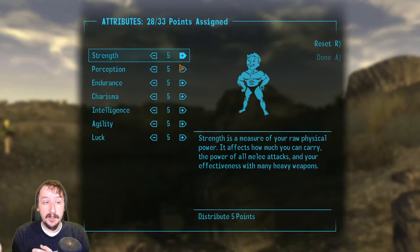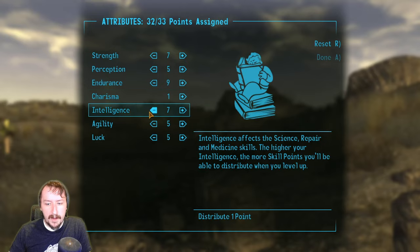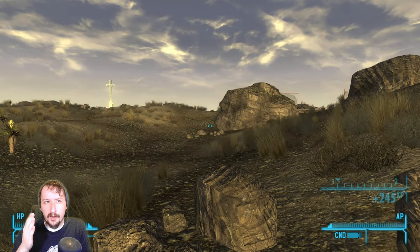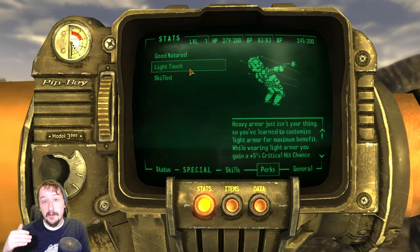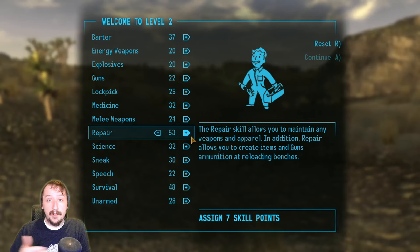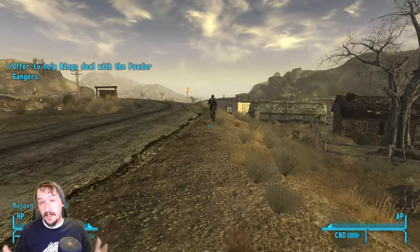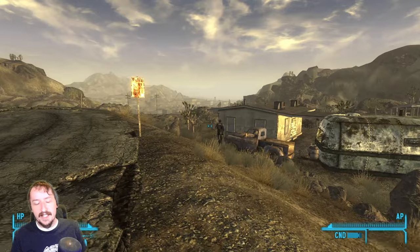Then you can leave Goodsprings and respec, because the Dead Money perks don't leave. Respec, pick Skilled again, and then you'll level back up to level 2 — or just about level 2; sometimes you get just short and need a little more XP. Then you can pick another level 2 perk as a permanent perk, and you'll also have your Dead Money perk. It's kind of nice to have Light Touch and then take something like Rapid Reload on top of that.